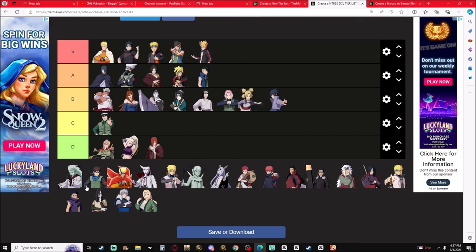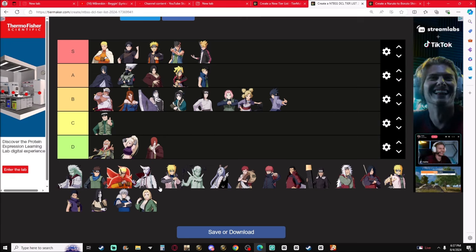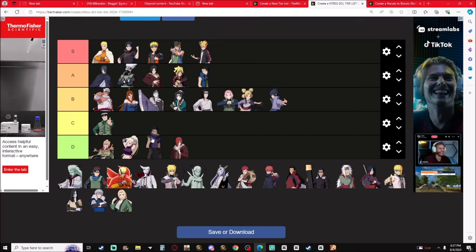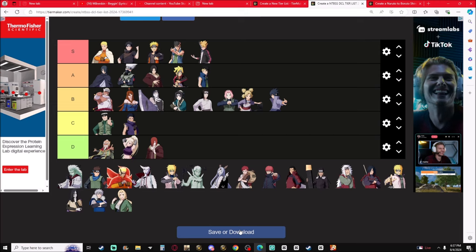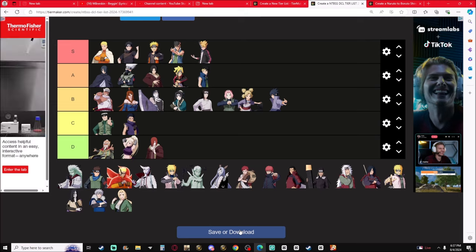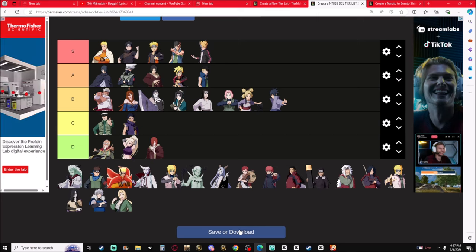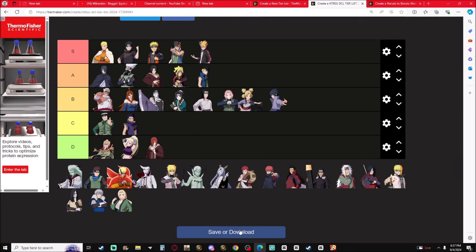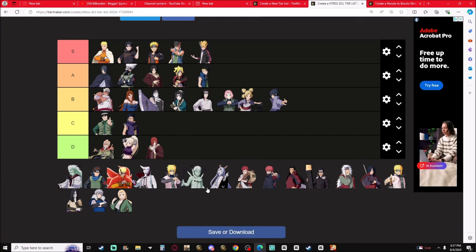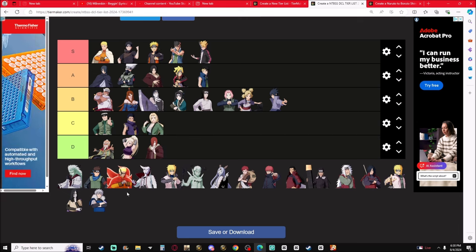Temari is B-tier for real. If you know how to use Temari you can clap people, definitely. Obito is C-tier — he's more of a solo play or team-utilized character. His skills are solo play, and unless you have a pit-dog team with Kamoi, he's C-tier. Sunare is C-tier too.